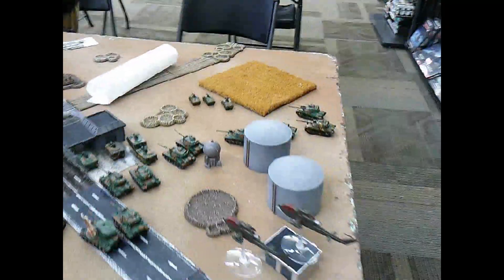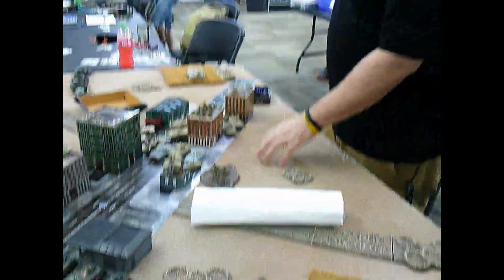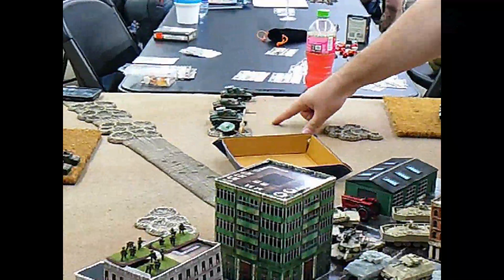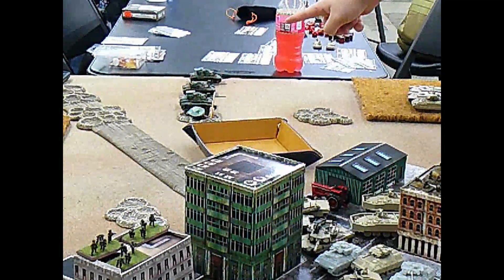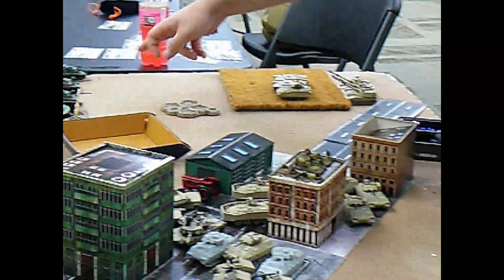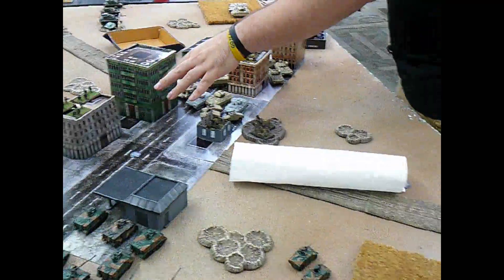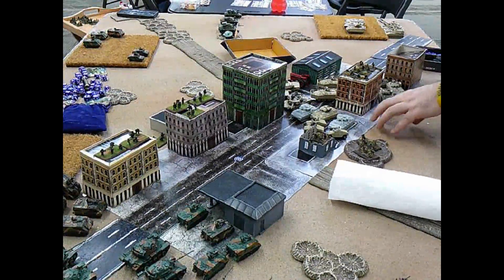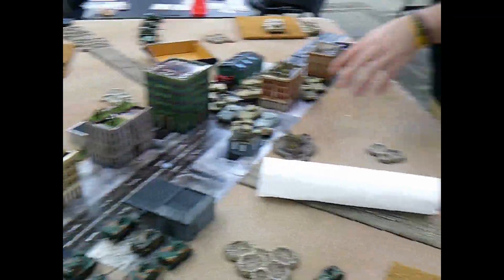End of Paul's turn one: Paul fired with the Abrams and his M60 group killed one and bailed one. A TOW from the Bradley failed another. This Bradley fired into them and did nothing. Those guys fired into the infantry in the building and killed both my dragon teams with the Bradley Bushmasters.